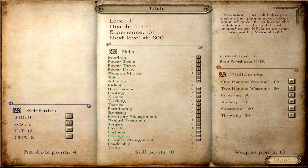Persuasion is one I don't normally put much into. Basically it increases the likelihood that when you talk to NPCs and ask them to do something for you — ask them to support you in some endeavor or support your claim to a fief — they're more likely to agree, by lowering the relationship threshold needed. Every lord has a relationship with you, and that relationship informs what they'll be willing to do for you.